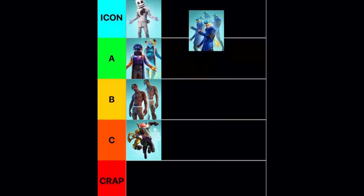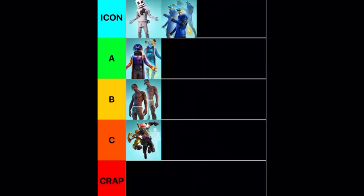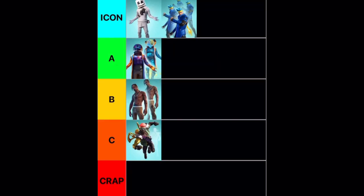Next up we have Ninja, and this honestly and obviously has to go into Icon status. When you think of Fortnite, you think of Ninja — you think of that clip where he went crazy and killed all those people, or the one where he's dancing around with the minigun. There's just so much stuff Ninja-wise that you can remember, and then the skin looks really cool and has a ton of styles.